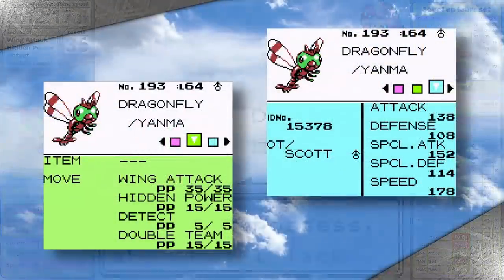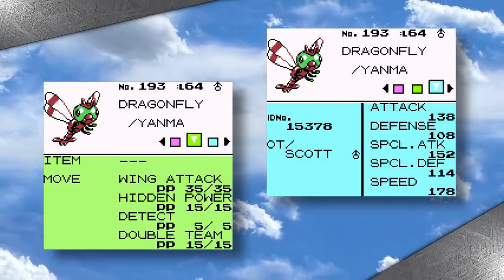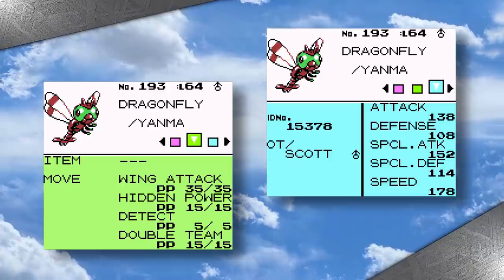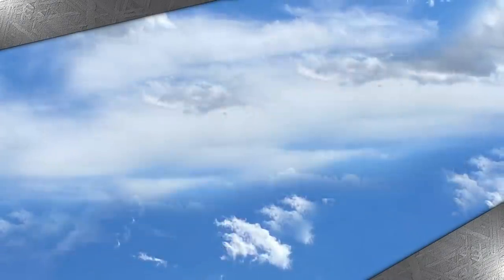Here's Yanma's moveset before the League. Wing Attack has been great and will continue to put in work against Koga and Bruno. Hidden Power Bug was the only reason Yanma defeated Jasmine, and it's going to make Will and Karen both simple. Maybe today is the day I can one-shot the Umbreon. The only question is how Lance will go — can Wing Attack do it? Let's find out.